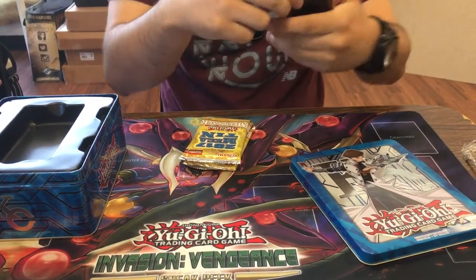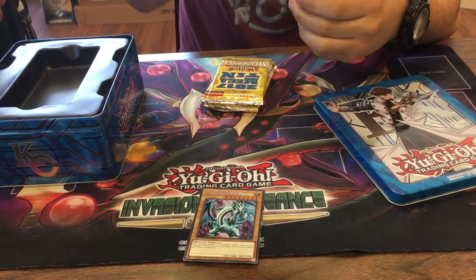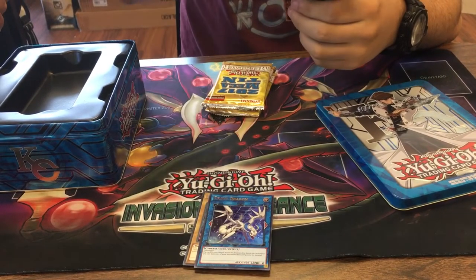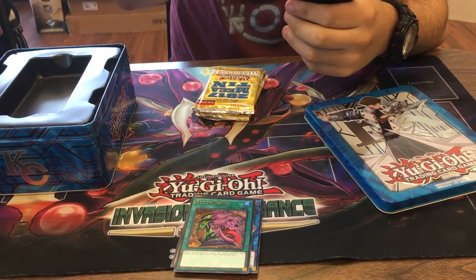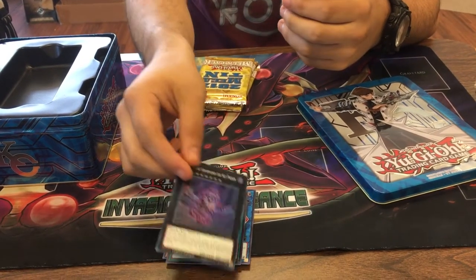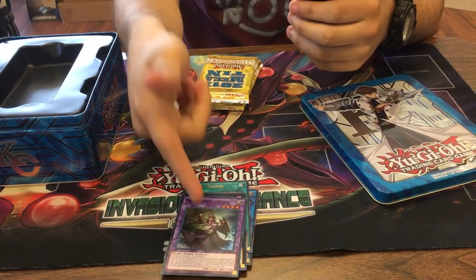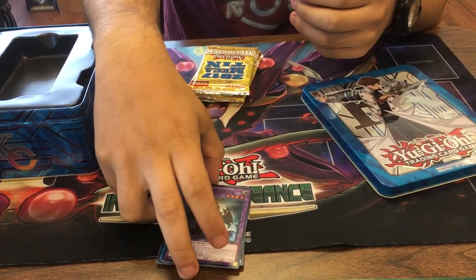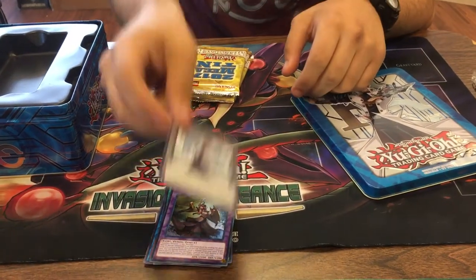So next we got the Blue-Eyes White Dragon, another Proxy Dragon, the Pot of Desires, Number 68, Son of Pound the Sky Prison, Elder Entity Nessus. This pretty much got to be the new Norden until — if Norden can ever get unbanned. Most likely he will not. And then a nice Kaiba token.